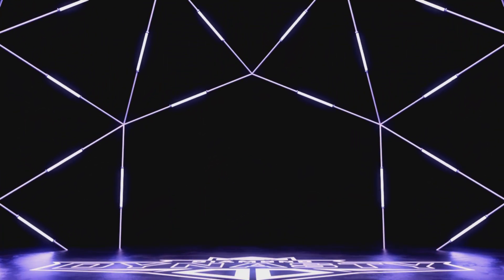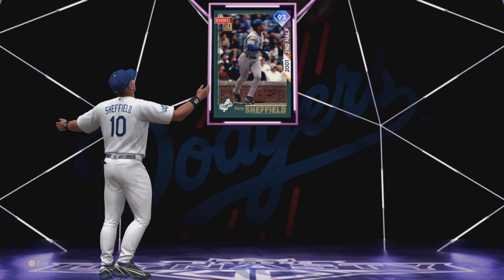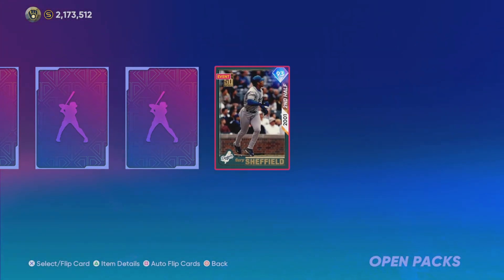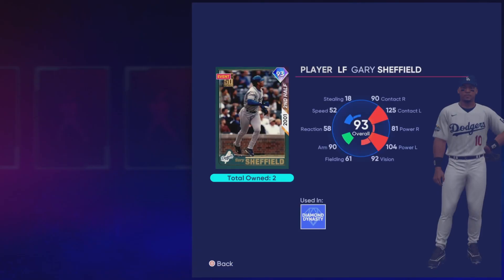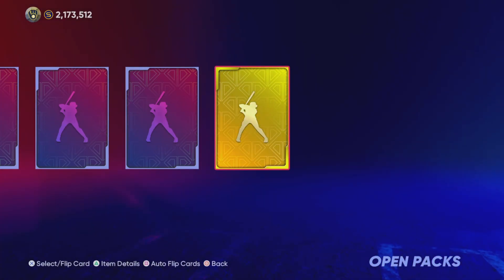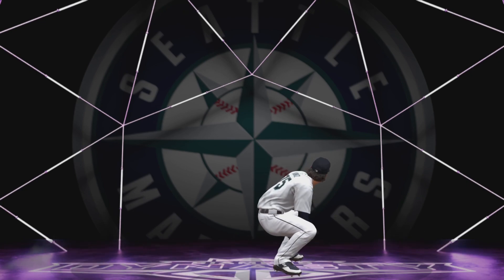Blue lights! Blue lights — come on. Dodgers. Who is this? Gary Sheffield. So we did pull a headliner. I'm going to show you guys the stub values at the very end of the video, but Gary Sheffield honestly might be the most expensive pull we've had up to this point. We'll see what he's going for at the end.